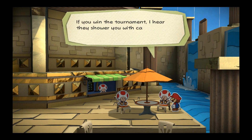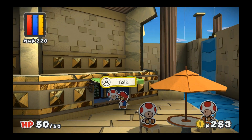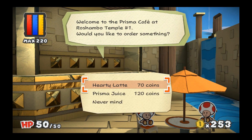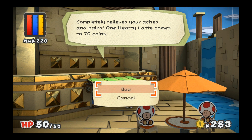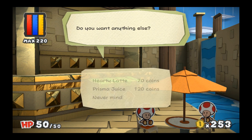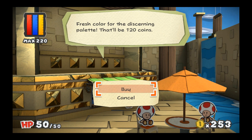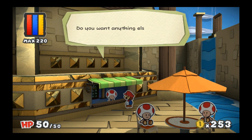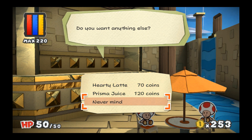If you win a tournament, I hear they shower you with cards and coins. Welcome to the Prisma Cafe at Rochambeau Temple number one. Would you like to order something? Let's check out what the hearty latte is. Put your leaves for your aches and pains - one hearty latte comes to 70 coins. Well, I'm at full health so I don't need it. Prisma Juice - fresh color for the discerning palette, that will be 120 coins. My paint's full so I don't need that either. Let's get out of here.